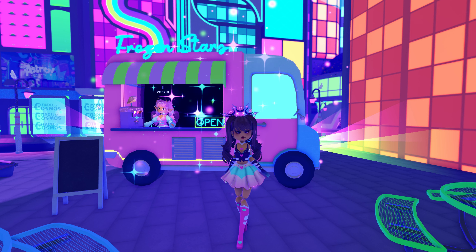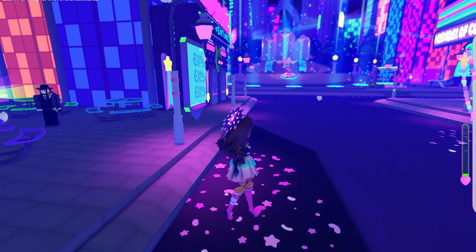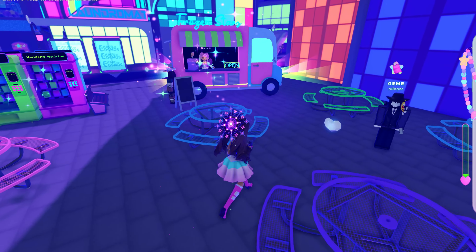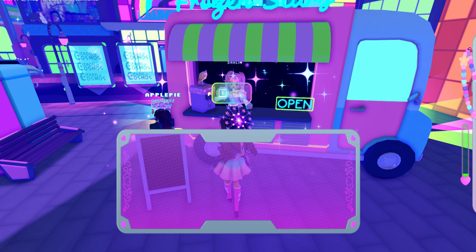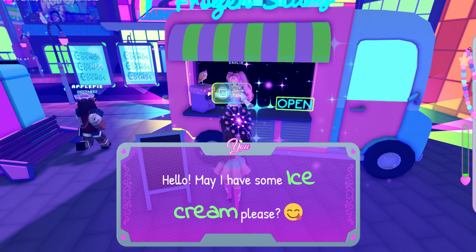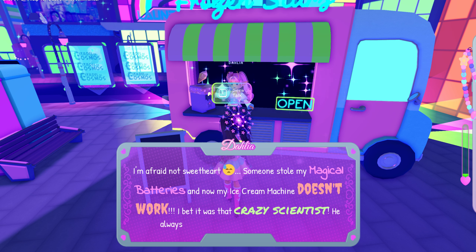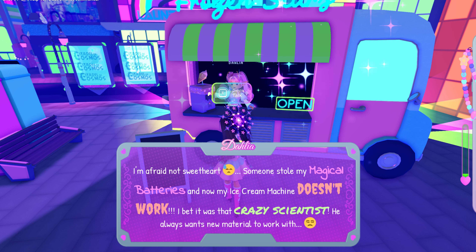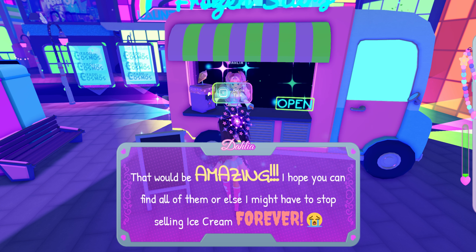I am in Astro Renaissance and I'm going to show you how to do Dahlia's Frozen Stars quest to unlock this job. We're here at the spawn area and you come straight down and this is where you will talk to Dahlia. She tells you that she can't make ice cream because she doesn't have any batteries — someone stole them and she thinks it was the crazy scientist. So we have to run around this area and find all of her missing batteries.